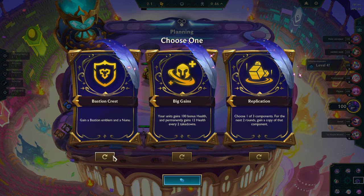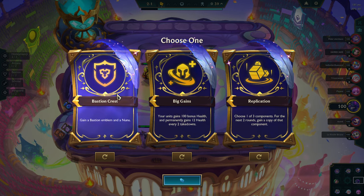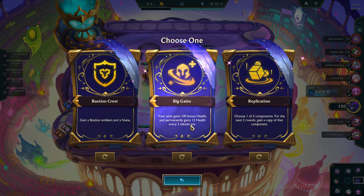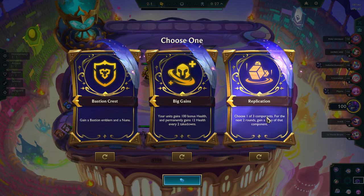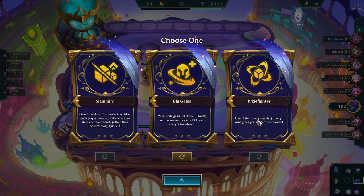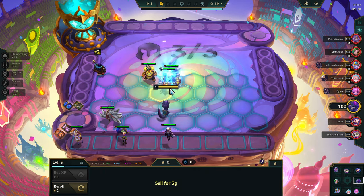We got a Zoe, Bastion Emblem — this is actually not bad. We can get one of the Lobies out later. Units: gain 100 bonus health and permanently gain 12 health every two takedowns. Choose one of the three artifacts. We'll probably take that to get a tanky front line.